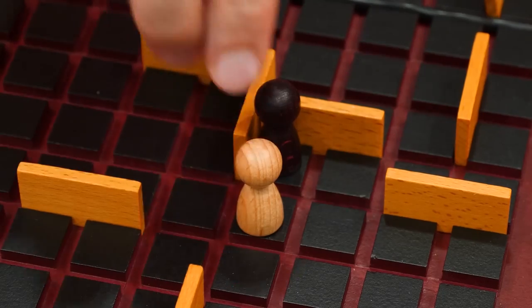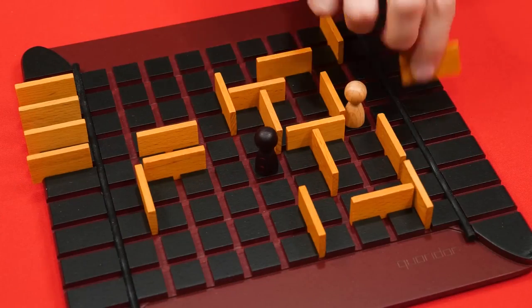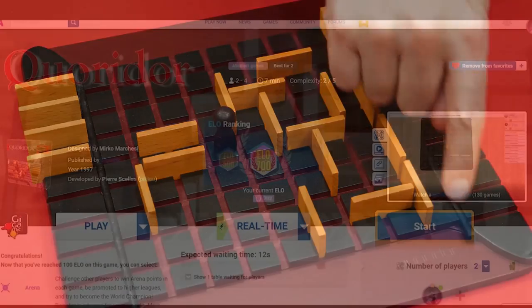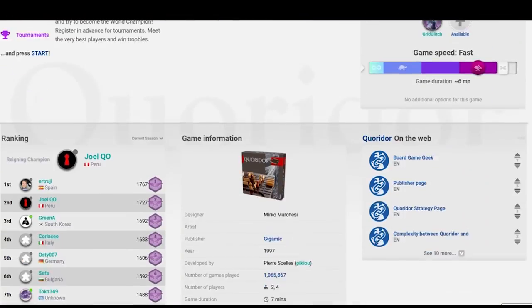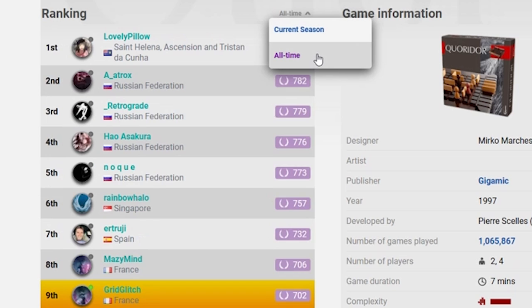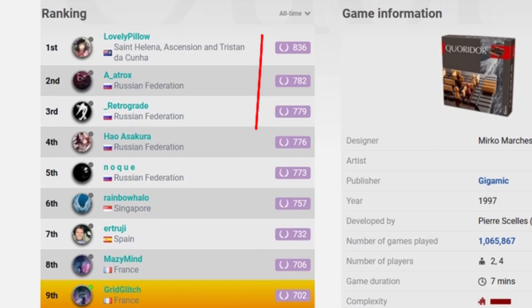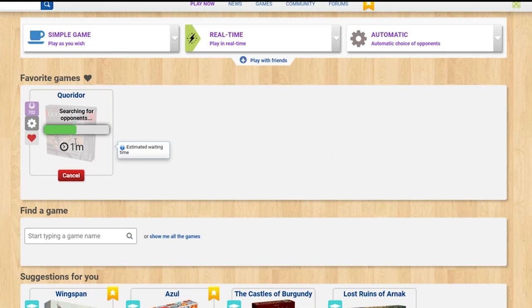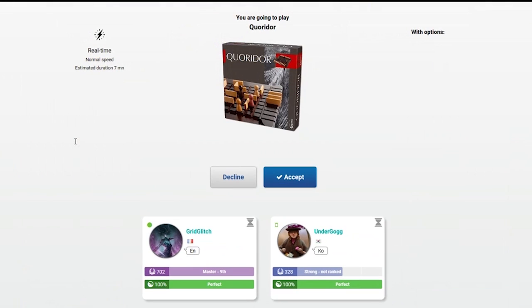The game is fun to play casually, but you may be wondering how serious it can get if you try to push it to the highest level. The good news is that there is everything you need to do so. There is a worldwide leaderboard on Board Game Arena where you can see the highest ranking players in real time through an ELO system, just like any other game, and you can compete with them to test your strategy and try to reach first place.